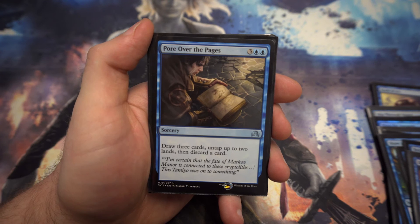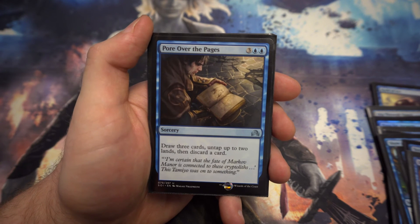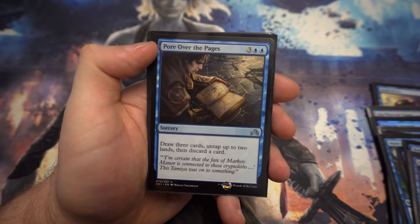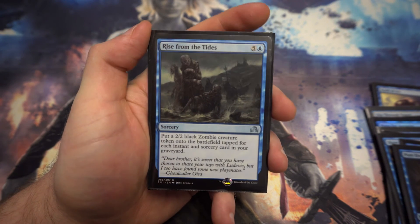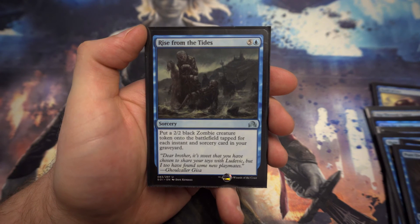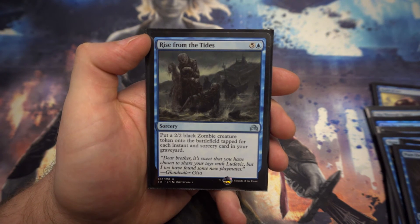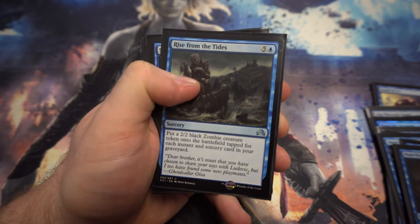Next up we've got Pore Over the Pages — for three and two blue, draw three cards, untap two lands, then discard a card. Realistically you're paying one and two blue to draw three cards and discard one, which means you could potentially play one of the cards you drew that same turn. Next, for the zombie theme: for five and a blue, put a 2/2 zombie creature token onto the battlefield tapped for each instant and sorcery card in your graveyard. Even for a blue-red spells deck, this is a nice way to get a load of bodies late game for defense, or to swing in and do serious damage.